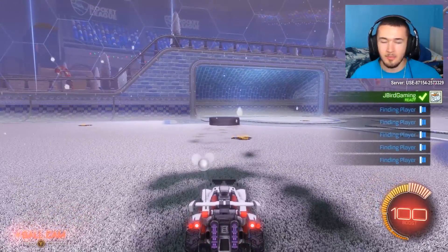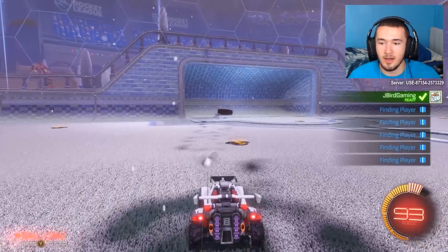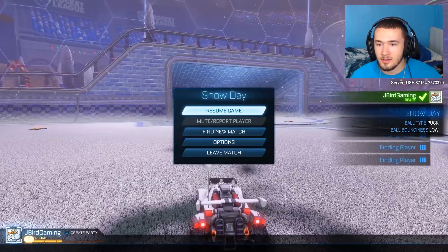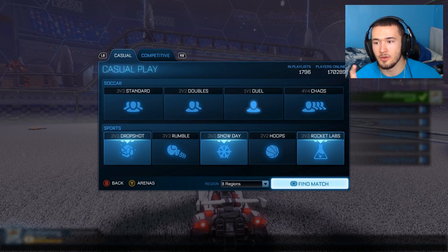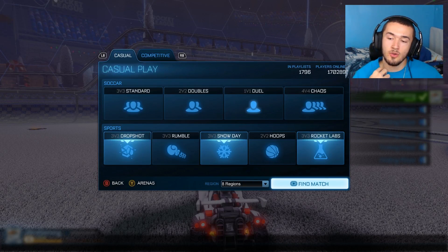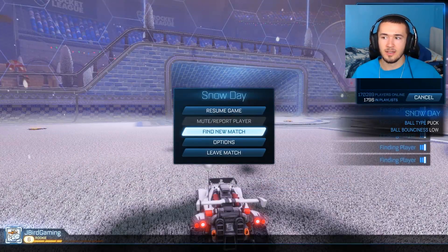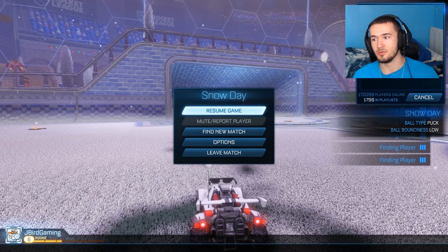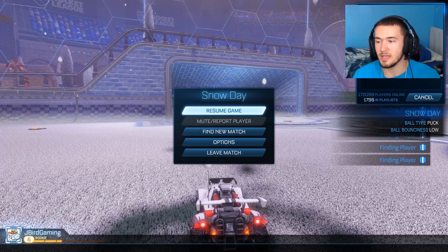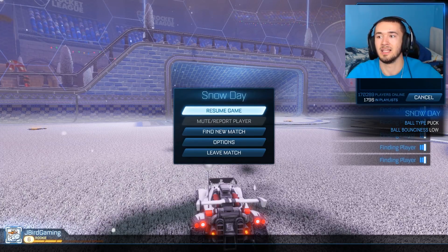They don't really have that big of an assortment. I found a new match. I chose Drop Shot, Snow Day, and Rocket Labs just so we can have Snow Day — something different. Drop Shot because I had a lot of fun playing it, and Rocket Labs is just different arenas they're trying out. On Snow Day the ball is a puck and the bounciness is on low, so it's more planted.